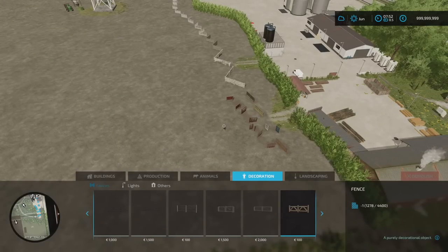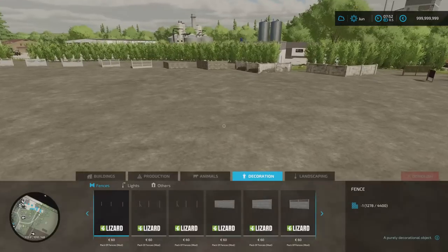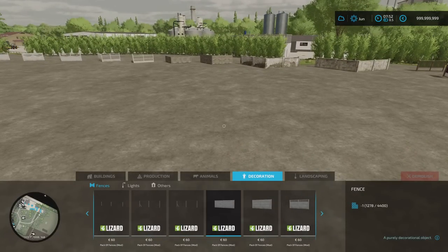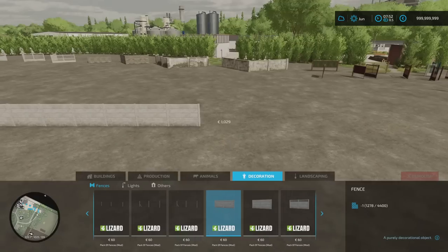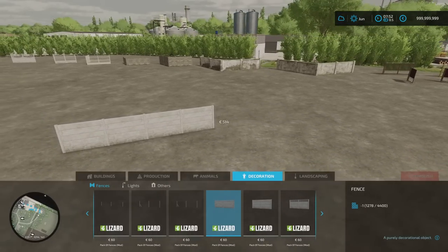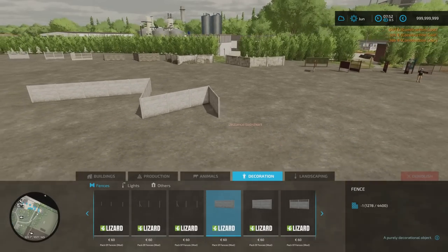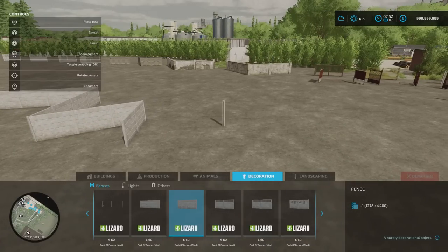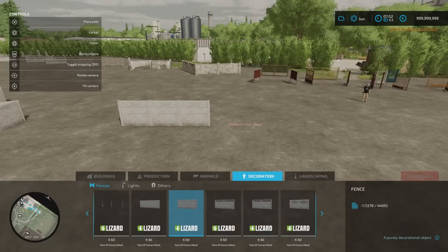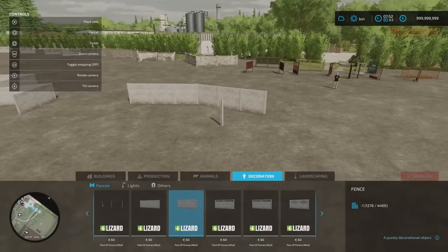Under build mode, under decoration, under fences. They all start off at 60, but obviously depending on the length of fence you do — so if you go for a concrete one, the price will go up depending on how long the sections you want. They work exactly the same as any other fences like vineyards. You can change the angles, bring them back around on themselves, stop wherever you want. Press finish and that's it — it puts the end post on and you're good to go.